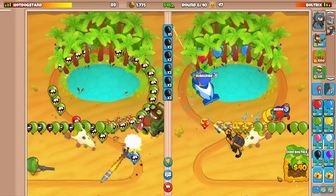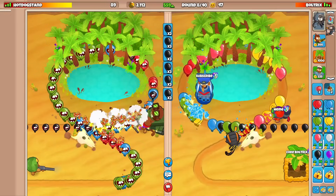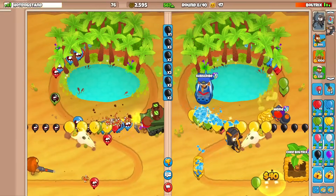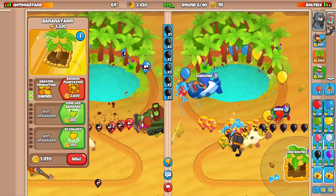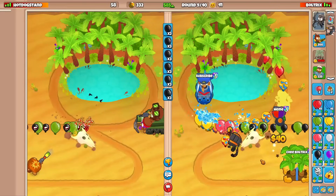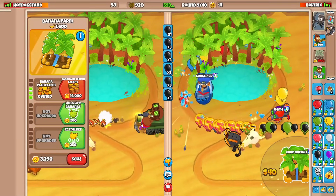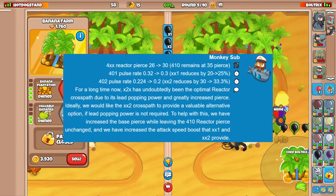Balloons are still getting past with our current setup. I still need to go for the plantation, so let's finally do that on round 9. During these mid-game rounds I'd like to go for a reactor — the reactor specifically got buffed in the most recent update. I'm not sure what the most optimal cross-path is.